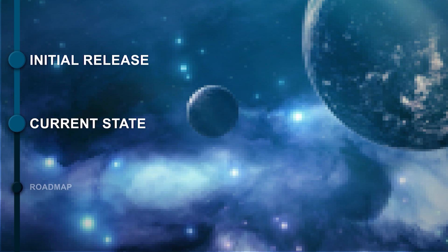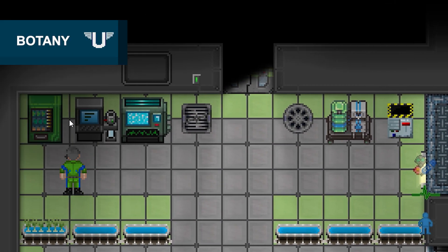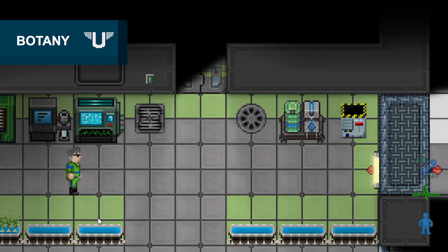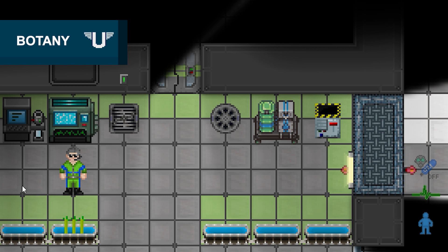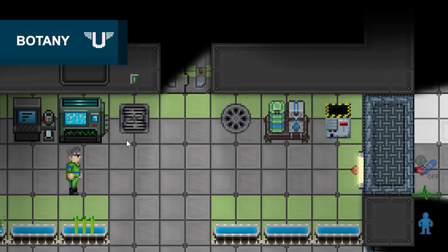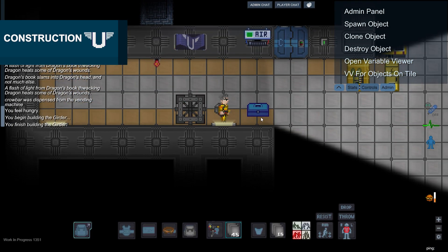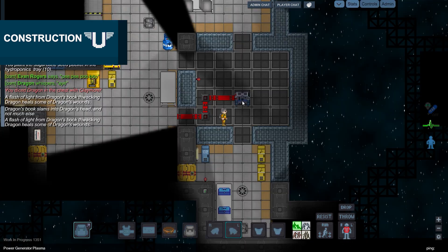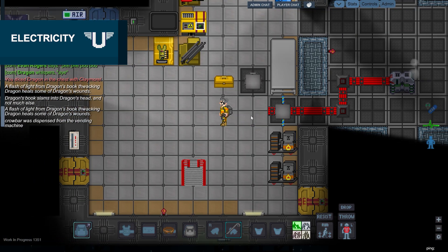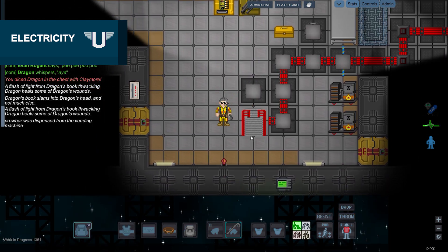Let's go through some of the biggest things so far. Botany — planting seeds, harvesting produce, consuming the produce, modifying seeds with different genetic stats, and mutagen — have all been implemented. Special plants with beneficial properties can be found both around the station and off the station. Construction: a fully functional construction system is now in place, just like in the old game. Electricity: a functional electricity system is in place as well, and is being used by all the components across the station. The groundwork for making this system more in-depth is also in place.